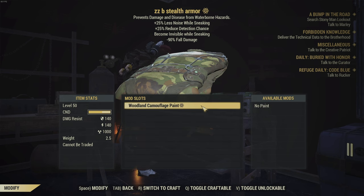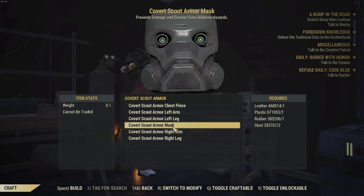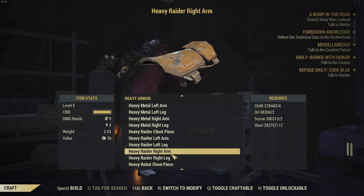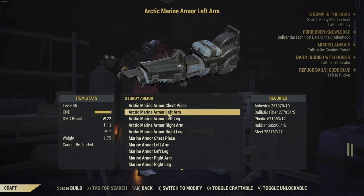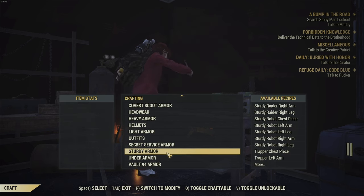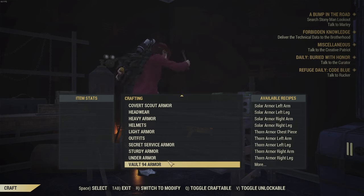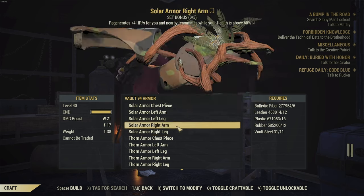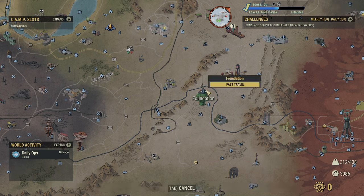I wanted to see if maybe the stealth armor might have had some stars on it, but it totally didn't — that would have been cool though. Everything is going to come with zero stars. Your Arctic Marine — still zero stars, so that part is not going to change. I also checked Under Armour just in case. And yeah, you can see the Solar and the Thorn Armor — you will be able to craft it, you still need your Vault Steel, and it will come with random three stars. But now you can go and change it to get your specific stars — no longer do you have to roll those over and over.